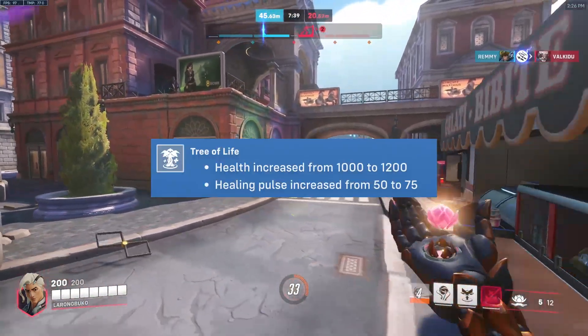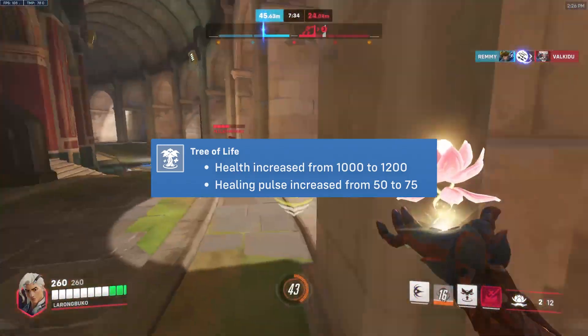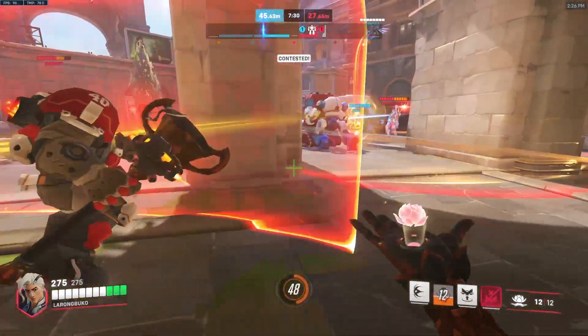The Tree of Life got a health increase, coming in at 1,200, and now whenever the tree pulses, it will give you 75 HP per pulse. This will make the tree a little bit more durable, so you can comfortably use it as temporary cover.